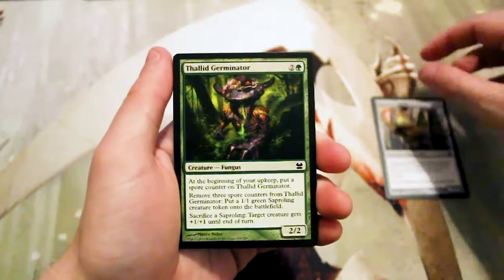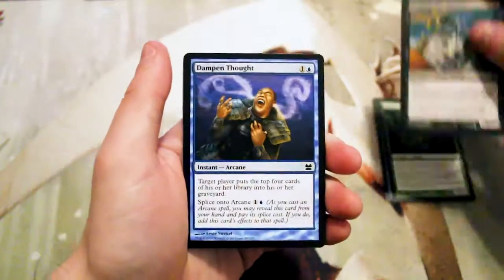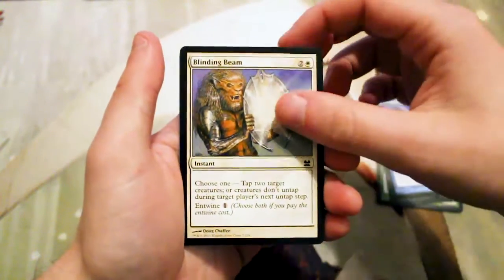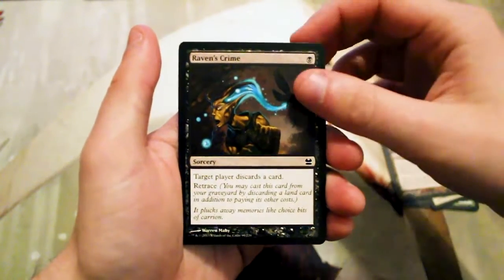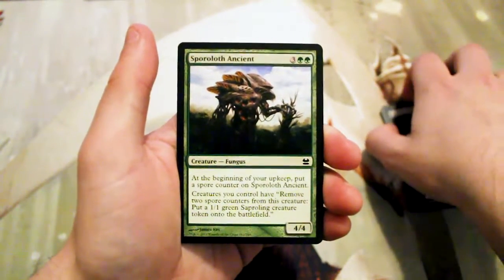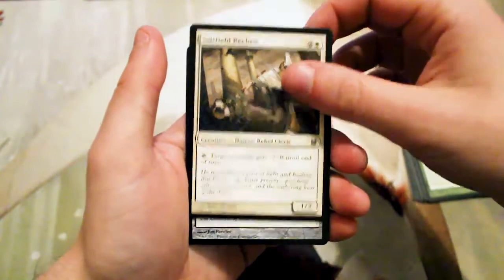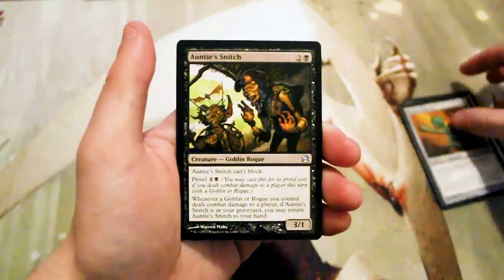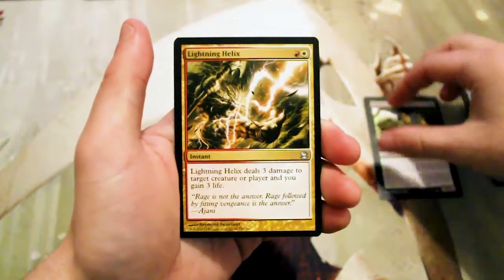Sky Reach Manta is our first common, then Thallid Germinator, Dream Spoiler, Dampened Thought, Blinding Beam, Terramorphic Expanse, and Raven's Crime — a very good card in Eight Rack. Then Saltfield Recluse and Ruined Stalactite.